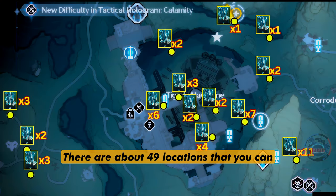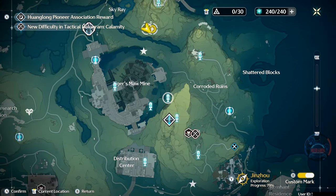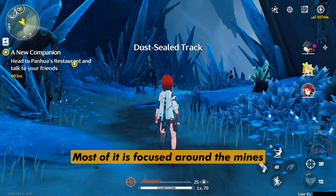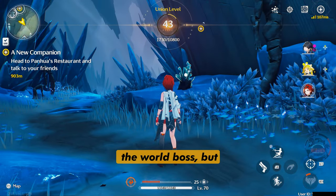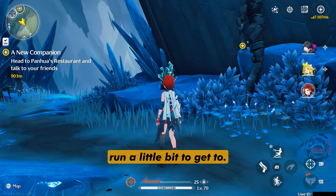There are about 49 locations that you can farm Lampilumens from, and here are their approximate locations. Most of it is focused around the mines where you fight Lampilumens, the world boss, but there are a few outliers that you have to run a little bit to get to.